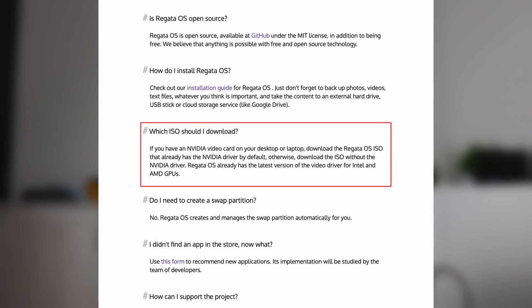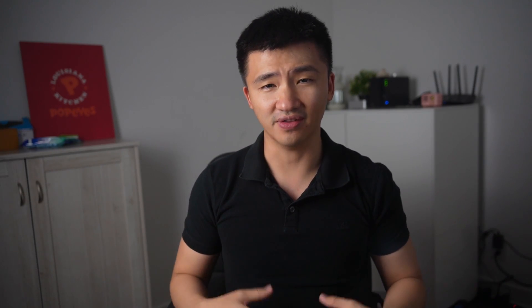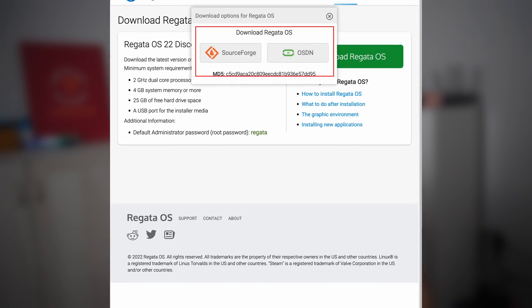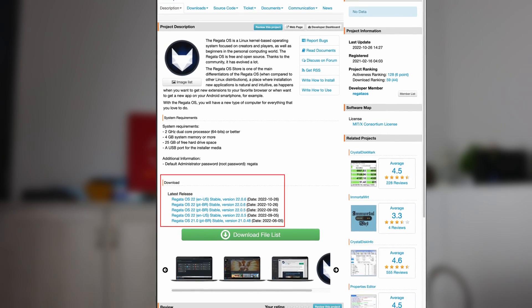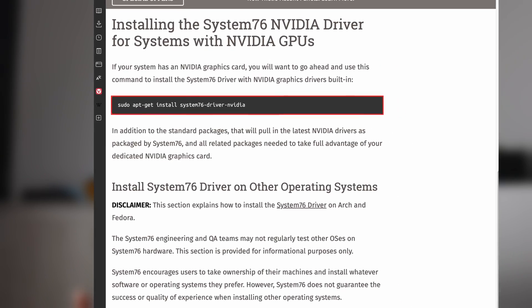As always, I had to check the NVIDIA driver question on their FAQ page. It seems they have a dedicated ISO file for that, just like Pop!_OS. The issue is after clicking the download button, I can't seem to find it anywhere. Both websites are giving me different language versions instead of the NVIDIA or Intel/AMD ones separately. That's a bummer. I wasn't too worried though, because I once got the Intel version of Pop!_OS and found a way to install NVIDIA drivers anyway.